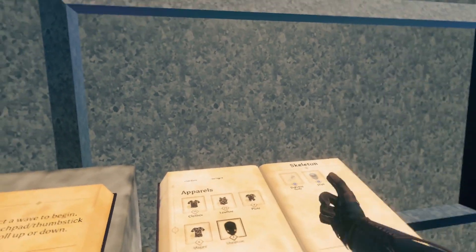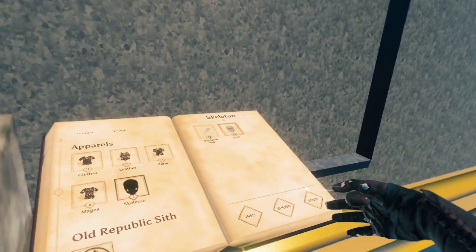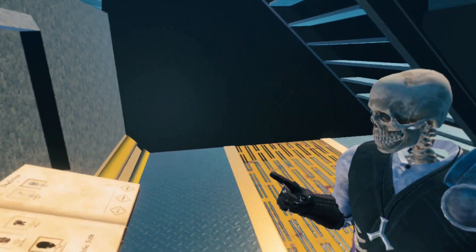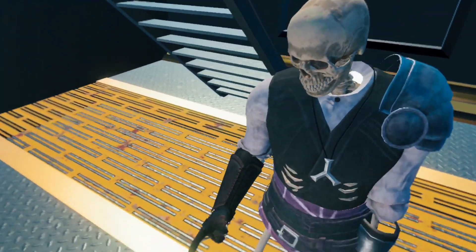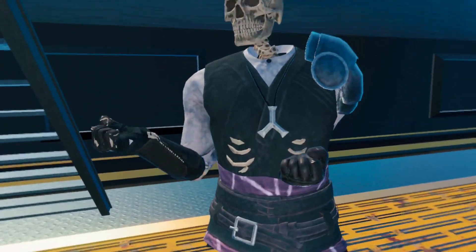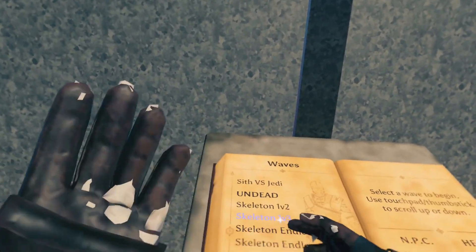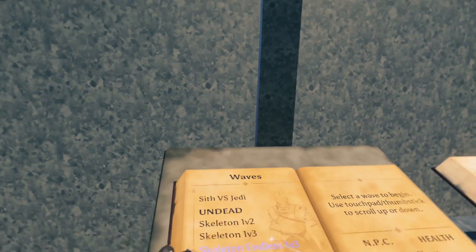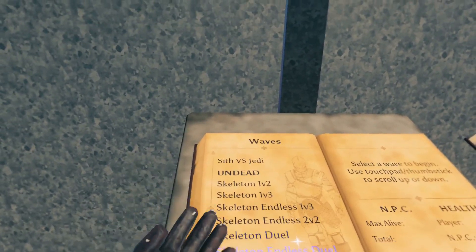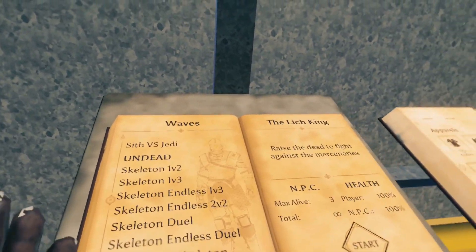Next up we've got Skeletons. You've got a skeleton body and a skull that you can equip. I'd recommend putting this on in the home environment and taking your clothes off, otherwise you look like a skeleton wearing clothes. This also comes with waves: Skeleton 1v2, Skeleton 1v3, Skeleton Endless 1v3, Skeleton Endless 1, 2v2, Skeleton Duel, Skeleton Endless Duel, Knight's Vest Skeleton, and the Lich King.